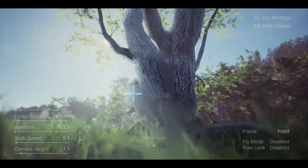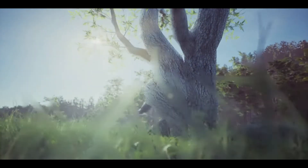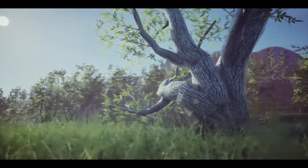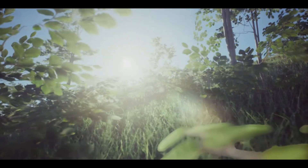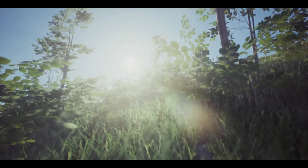Some of the other key features included are walk and fly mode, movement speed control, automatic walk and fly, focal length control (zoom), zoom speed control, automatic zoom in and out, aperture control, focus distance control, focus modes, camera height control, free look mode, orbit mode, lock on target mode, and customisable keybinds.